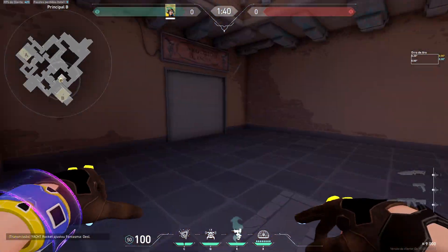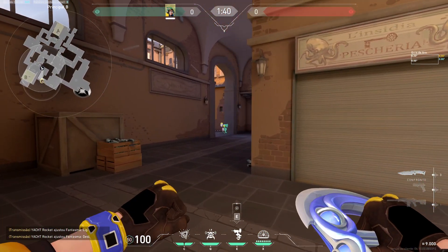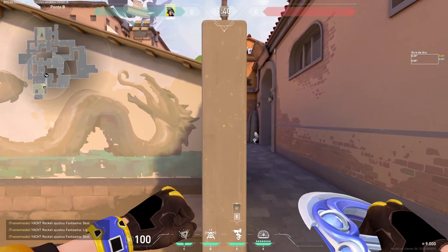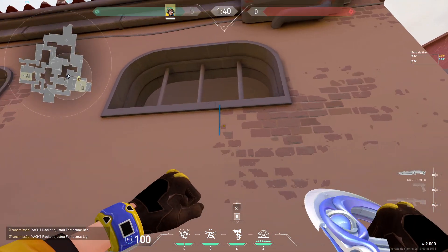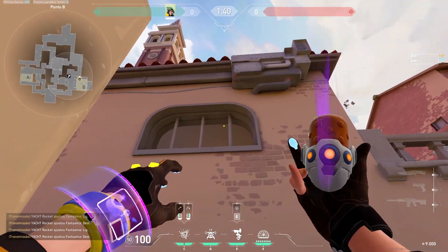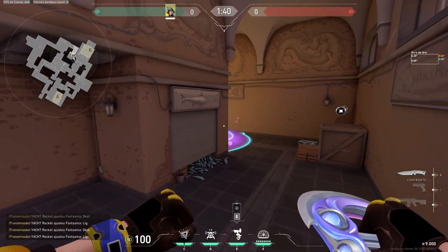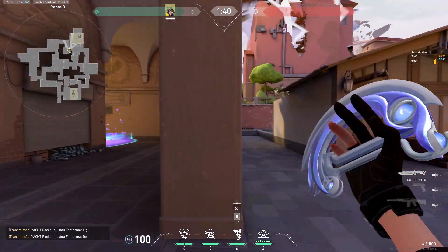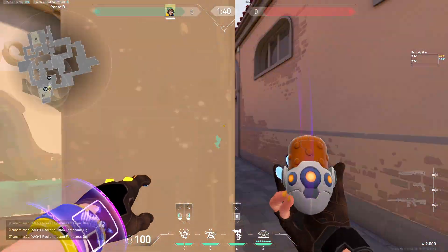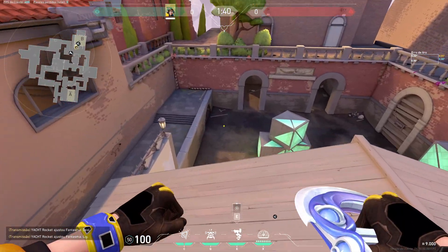Now we'll move on to B defense. I really like this turret — it gives really good info. The idea is it's not just for you; it's for your Sova. What Sova can do is throw a Recon Bolt or a Shock Dart through the window and try to hit you. Obviously you can do that too if you want to be main control, but I like doing it from here. Because if they try to wide swing me, me and my turret can fight them. If they open blinds a lot, I just throw it like this from up here, because that does the job and I'm not getting fully blinded, and then I can fall back on the site.